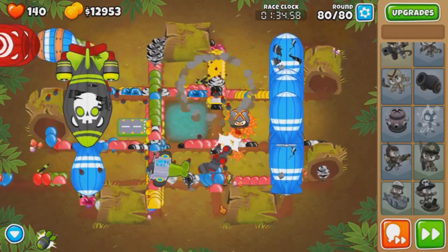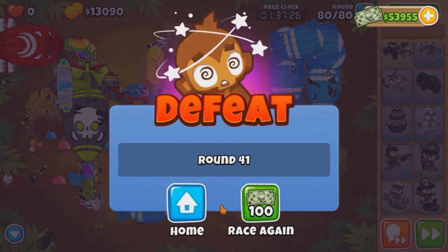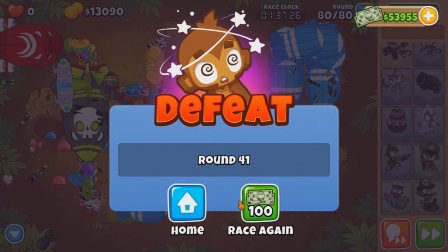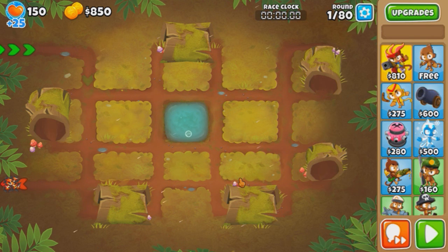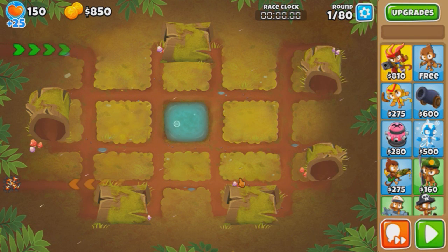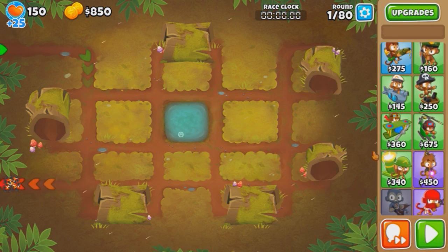So there's nothing we can do here because of this bug, except die and lose 100 monkey money doing that. That's a damn shame. Let's try again. I know exactly why the glitch happens - it's because you sell the Ground Zero when it's dropping bombs. So we've got to aim to not do that. I've been told by NK that that's how the bug works.